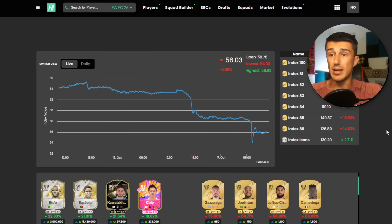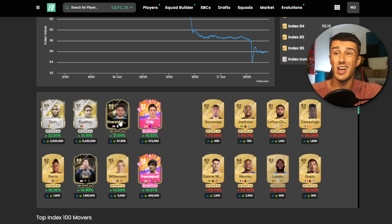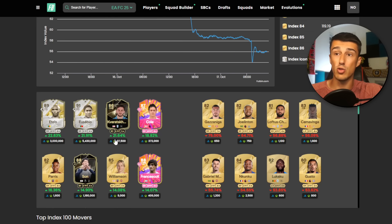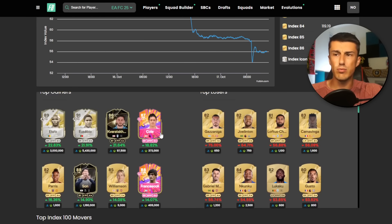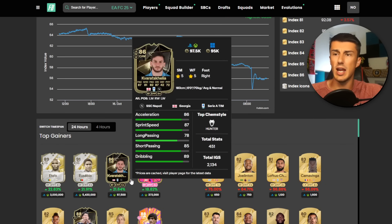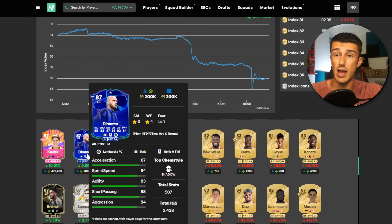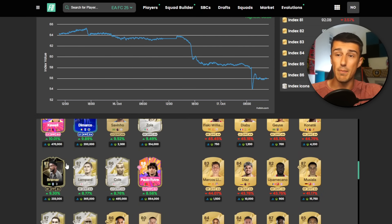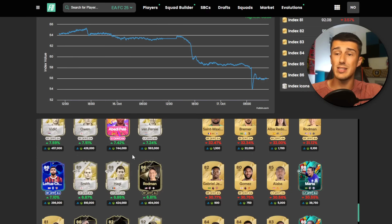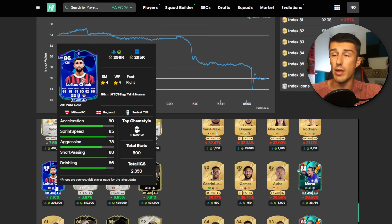We bought Barella for a reason — it's the same reason right now. If you take a look at the cards that have gone up the most in the last 24 hours, Kvartskelia is up in price a lot — that Napoli inform, 21%. And that's pretty weird for a day where the entire market goes down. Why would Kvartskelia be up in price? We can also look at DeMarco, he's up 10% right now, and Bremer is up about 10%. There are a lot of cards that have gone up. Even Ruben Loftus-Cheek is getting close to that 300K point that we were kind of waiting on.